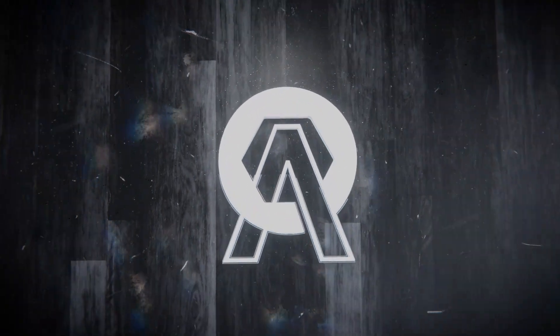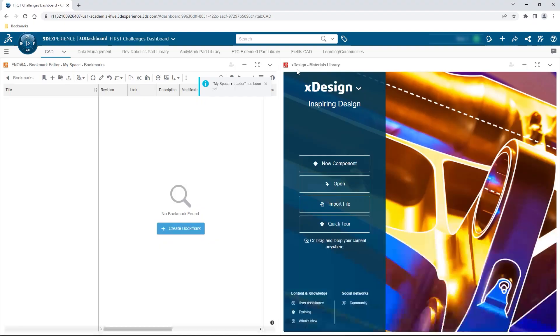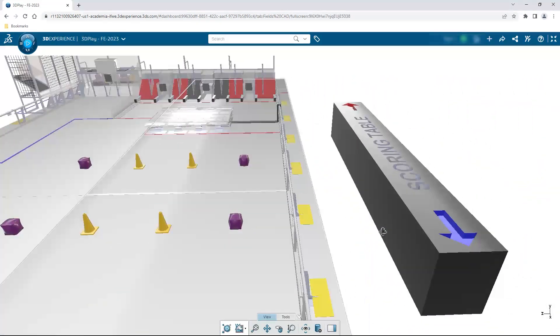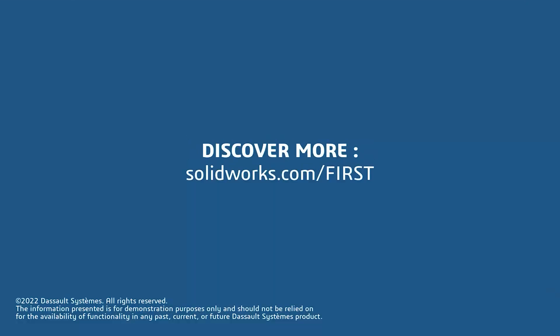This video on First Updates Now is made possible by viewers like you and also the following sponsors. If your team is using SolidWorks, make sure you go to the 3DEXPERIENCE Student Community to showcase your design, get support, and download the Charged Up field and kit of parts. Go to SolidWorks.com/first and click on Go to Student Community.